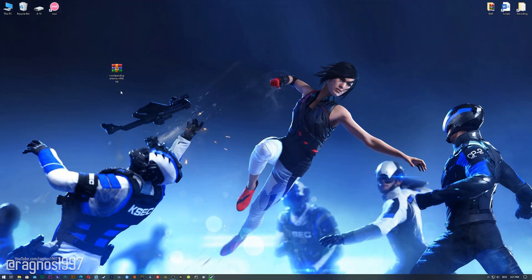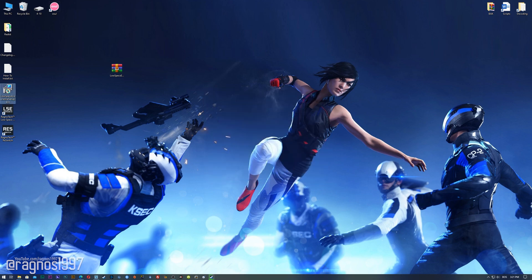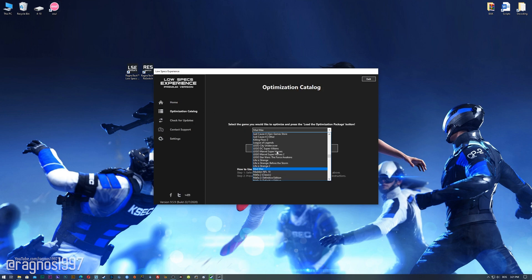Before we proceed with the optimization process, you will need to head over to my website and download the installation package for the Low Specs Experience. The download link is located in the description of this video. Low Specs Experience is a game optimization tool that I developed, which will allow you to optimize your favorite games for maximum performance. Now start the installation process for the Low Specs Experience. Once it's done, start it from your desktop shortcut and head over to the optimization catalog section.